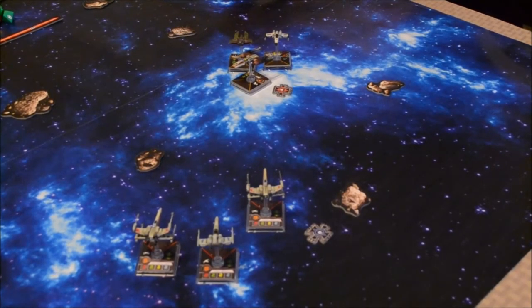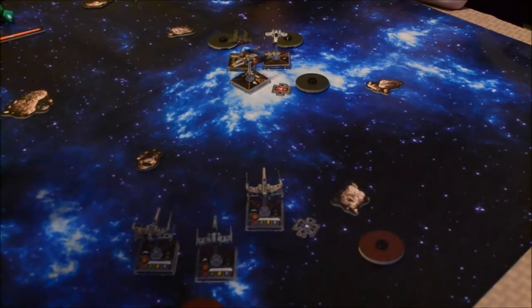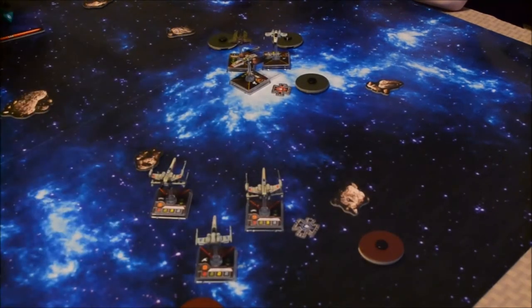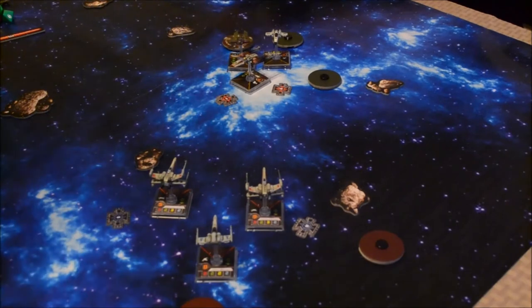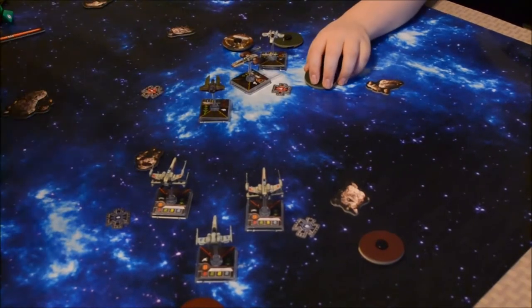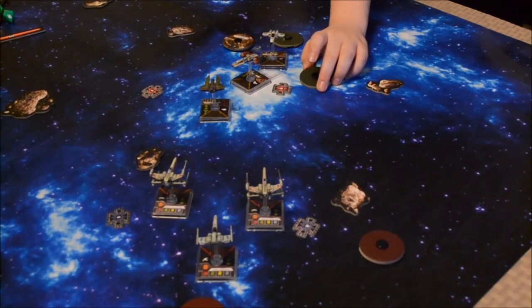Now we'll move on to the activation phase. Starting with my 5 — your 5 has Veteran Instinct. Biggs Darklighter is going to do a 1 straight ahead, and for my action I will take a target lock on the Y-Wing. Your ships now get to go — your 6 goes first. 2 straight. What action? There's focus, target lock, barrel roll, and evade. If I did a barrel roll, I might be able to get out of your firing arc. I'll focus.